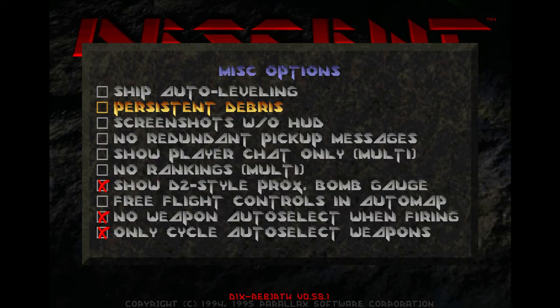Lastly, miscellaneous options — there are a few really important things here. Disable ship auto leveling: it is enabled by default and it is very bad for speedrunning. It'll mess with your movement by constantly trying to adjust your ship's angle for you. Persistent debris is disabled by default, and you want to keep it that way — it'll interfere with your shots if it's enabled. I recommend enabling the Descent 2 style proximity bomb gauge; it's a nice convenient bit of information. I also recommend enabling no weapon auto select when firing, to avoid abrupt weapon switches in the middle of a firefight. And I very much recommend the only cycle auto select weapons option, as this will keep your cycling from going through every single primary and secondary, including ones you barely ever need to use.